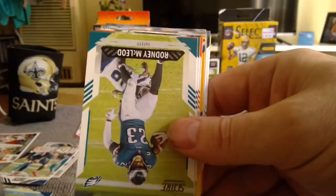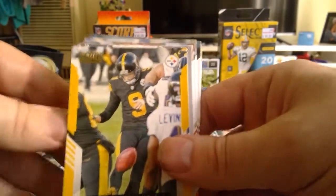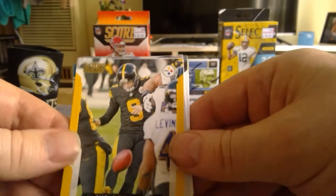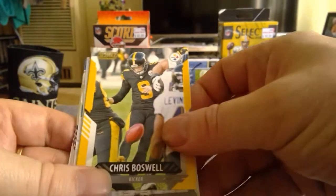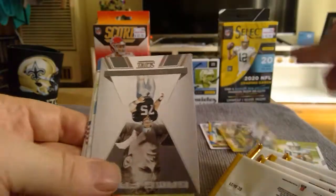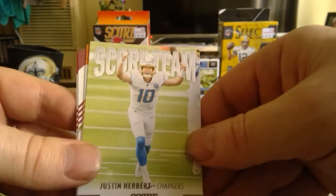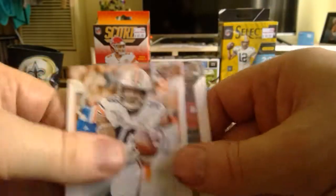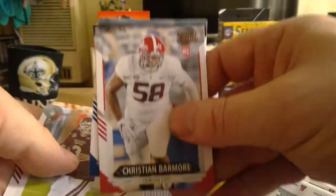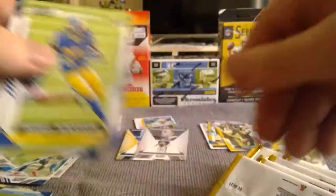Zeke, Rodney McLeod, Mason Crosby, Lawson. You must get the yellow parallels one per pack — Chris Boswell is the parallel. Howie Long in the Game Face. Justin Herbert's school team — that's not bad, they're nice cards. Seth Williams, KJ Costello and Christian Barmore, Eldon Smith and Darrell Henderson.